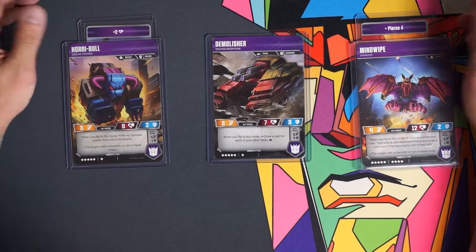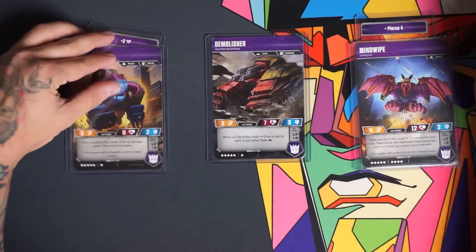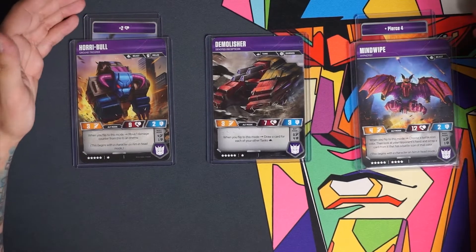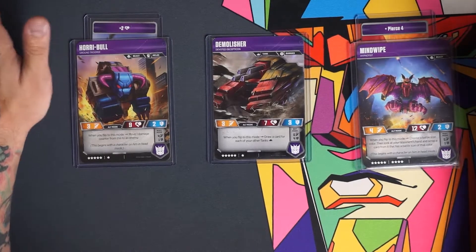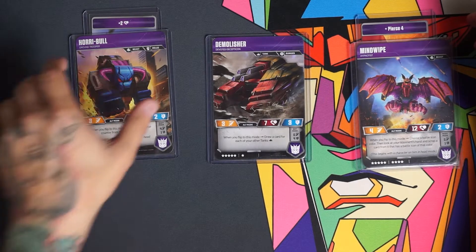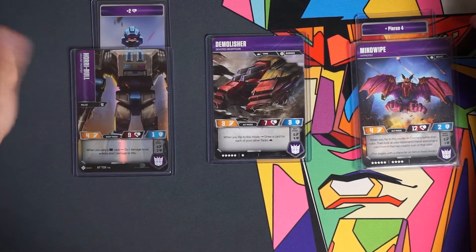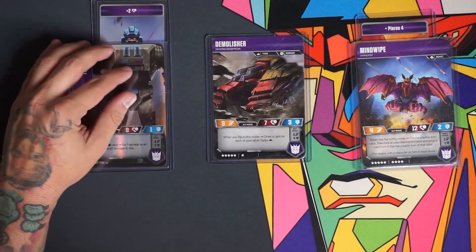The first character we're talking about is Horrible. He comes in at six stars — seven because you add the head. A lot of people have been curious about that: the Titan Master stars are always added to the character, so he is always counted as seven stars. He's going to have three attack, nine health, and two defense. When you flip to this mode, you get to move one damage counter from him to an enemy. He switches over to four, one, one going into this mode, and he is melee in both modes, which is relevant in the deck.